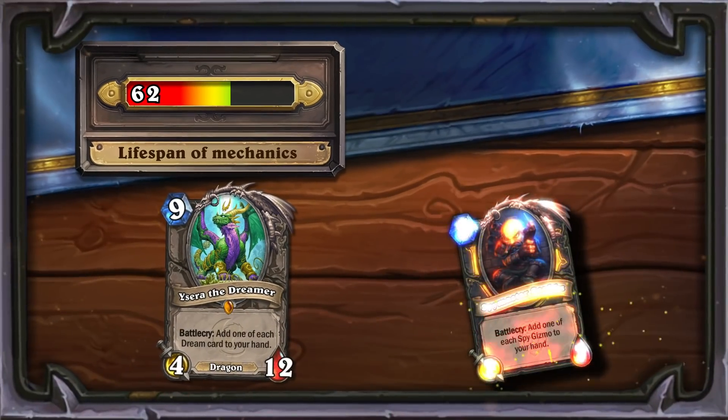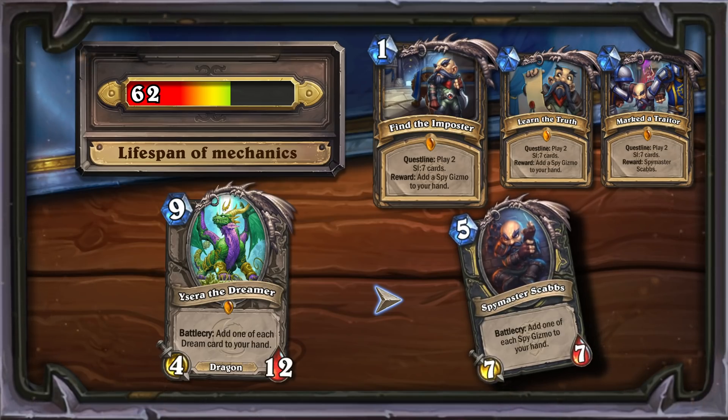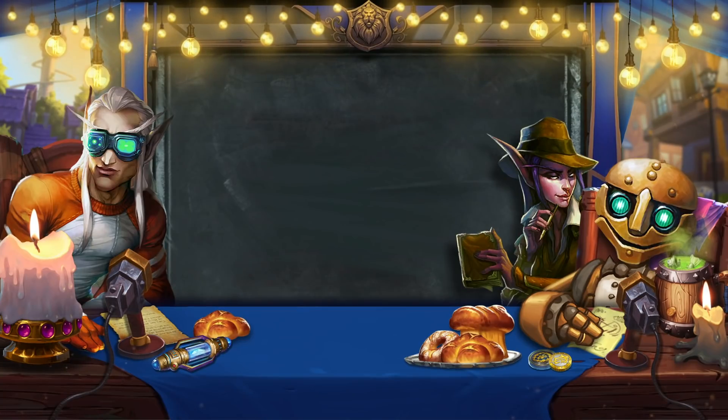Team 5 offers Rogues a questline that offers cards similar to those produced by Isera. Spymaster Scabs adds one of each Spy Gizmo card for only one mana to your hand when played. This is another strategy that relies on widespread support from certain types of cards. According to the algorithm, cards with similar mechanics have a chance to survive in the meta for almost three expansions.